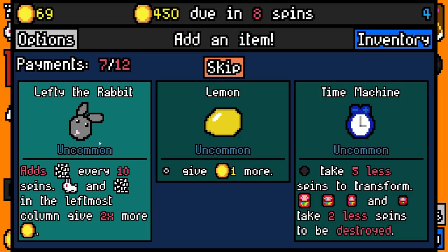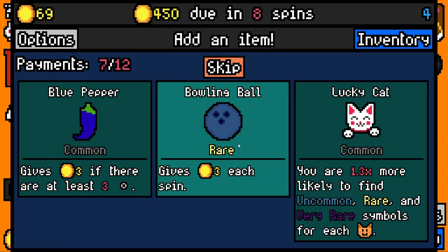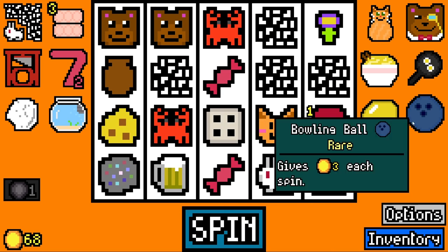They're all worth two right now - they're only going to give four. If we're rolling 16 times two, that's 32, plus the four times two on the side, that's eight. We're rolling about 40 total, but it's not enough. I'm going to take lemon instead. Then I'm going to take bowling ball, because we'll build our passive income - we've already got three from the egg carton, now we've got three from the bowling ball.